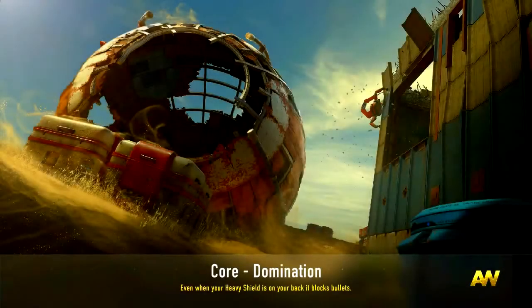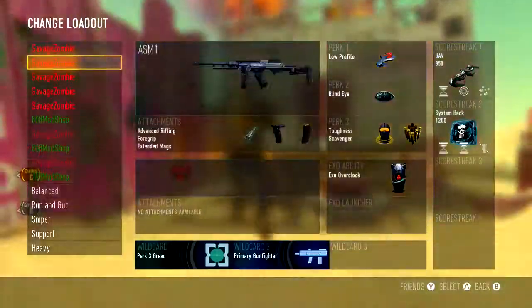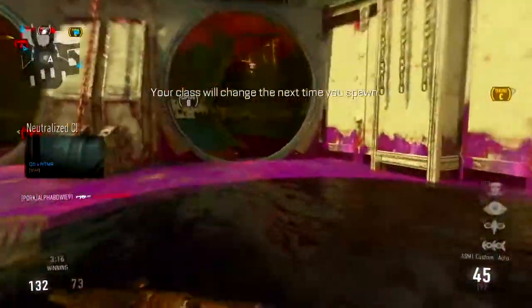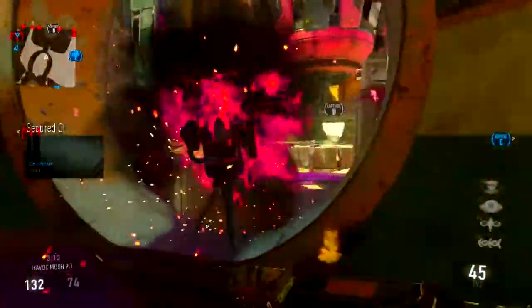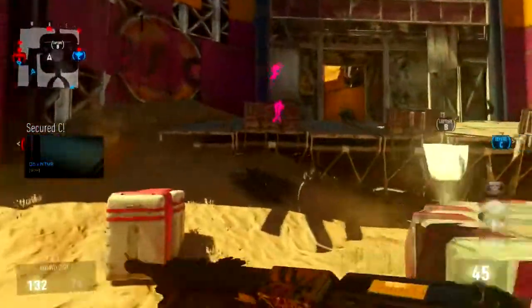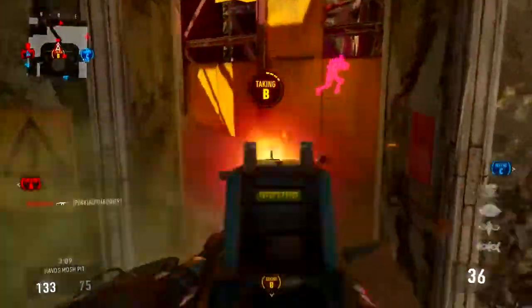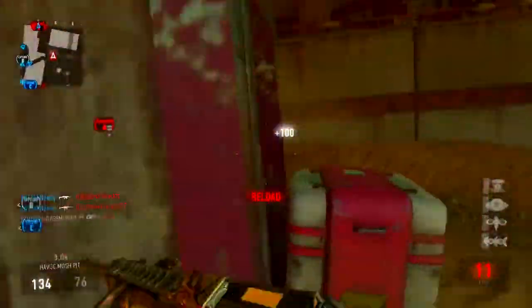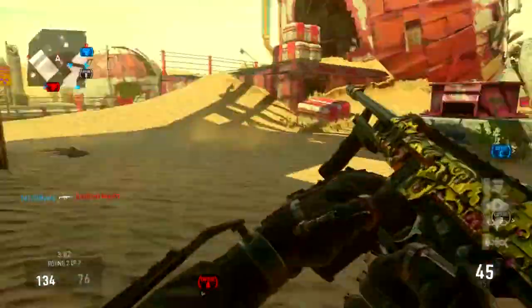Hey guys, bringing my first video on the new DLC maps. What you're watching today is a vicious fail on the map Core — a really fast, vicious fail in my own opinion. I'm using the ASM1. This is actually my first game on the map Core. I joined in a bit late and picked the wrong class — I meant to pick my DNA bomb class but picked my vicious metal class instead. I go on a huge streak straight off the start and die one of the vicious unluckily.